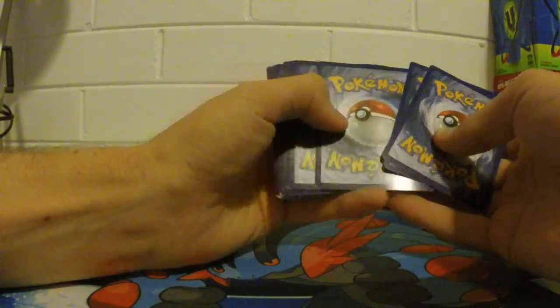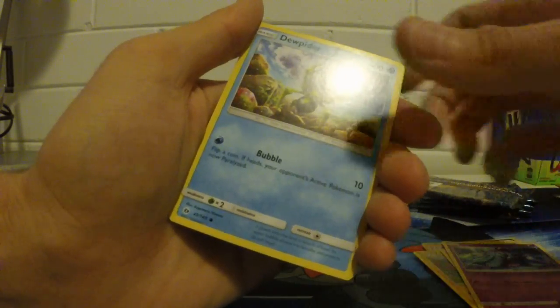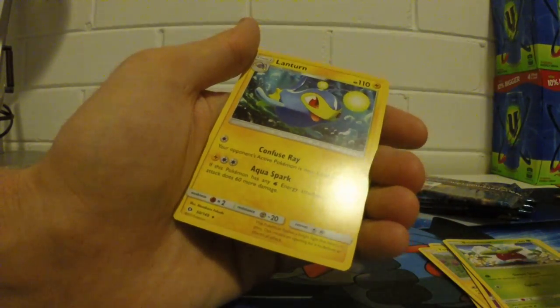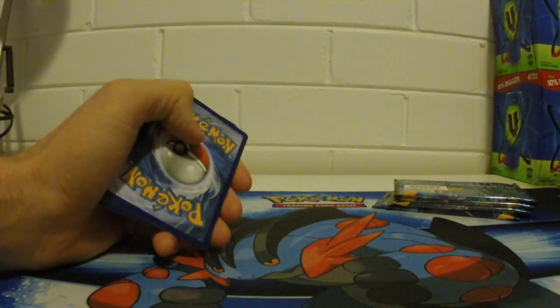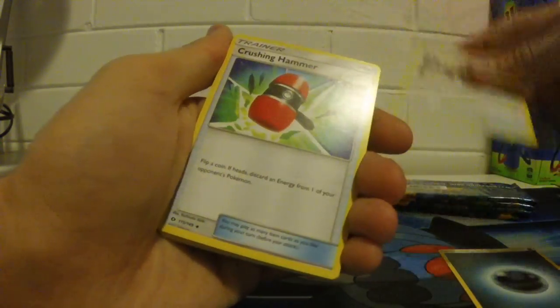Got a code card there for you guys. Fire Energy, Alolan Raticate, Wishiwashi, Howl, Togatomaru, Stoffel, Marini, Depider, Bon Suite, Sandile is our Reverse, and Lantern is our rare — and it's a regular rare. Not even a holo. You know what guys, I'm getting a little bit concerned. We're up to pack number five or maybe even number six, and so far we haven't pulled a holo, or a full art, or anything.